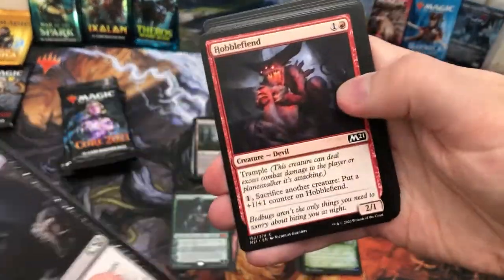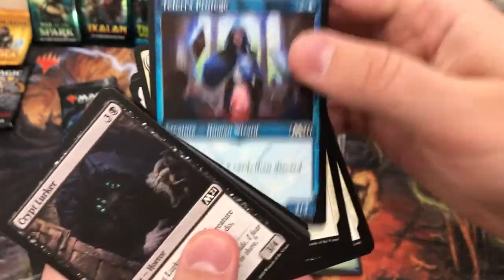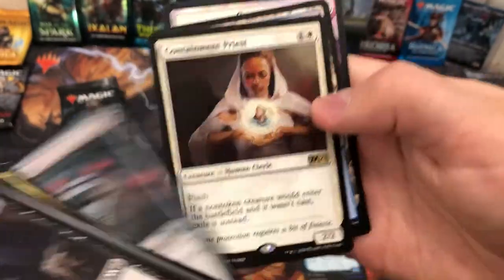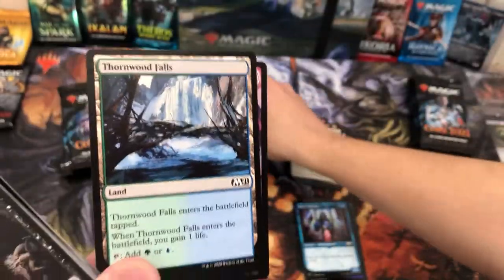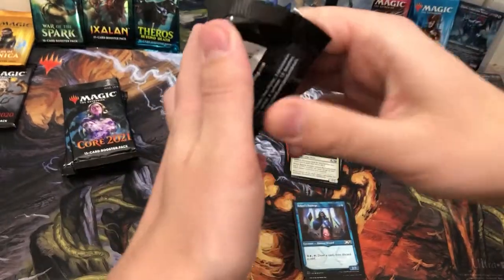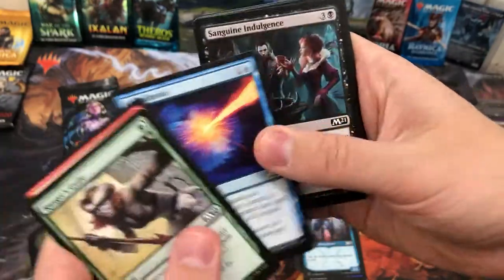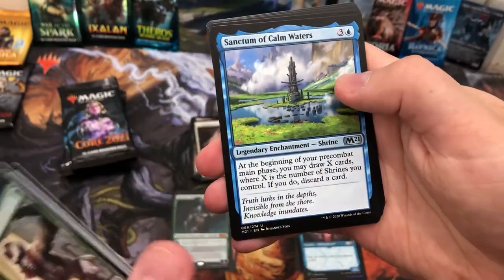I love making these videos — if you have any ideas for top 10 lists or things you want me to open, let me know. Teferi's Tutelage, another Sanctum, and a Containment Priest — nice card, nothing to get too excited about. I would quite actually like a Fiery Emancipation — who wouldn't? Rambunctious Mutt, and another shrine — I must be getting close to having all the shrines.